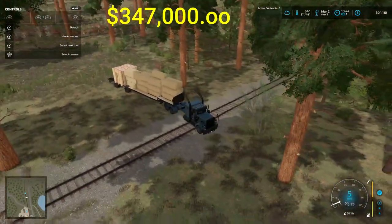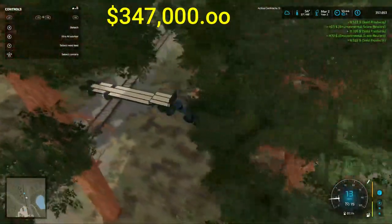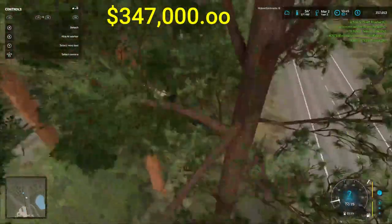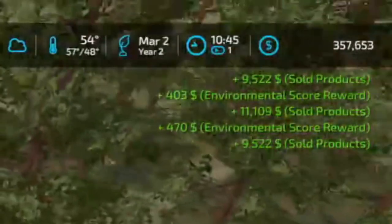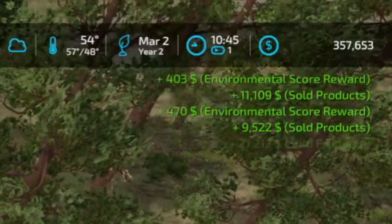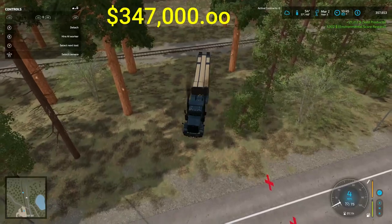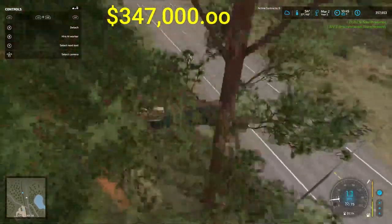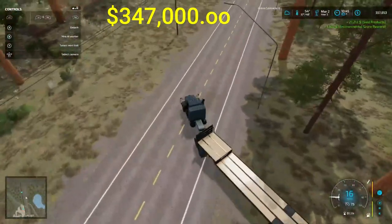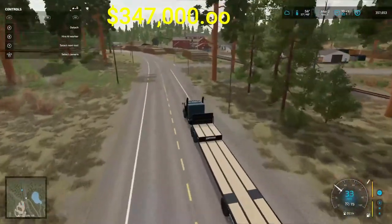We're gonna go across this track real slow. Y'all see the totals there - nine thousand something, eleven thousand something, nine thousand. We're at three hundred fifty-seven thousand, six hundred and three dollars, folks. Y'all know what that means - it's getting time to pay my uncle back. But before we do that, I got some good news, some bad news, and some ugly news.